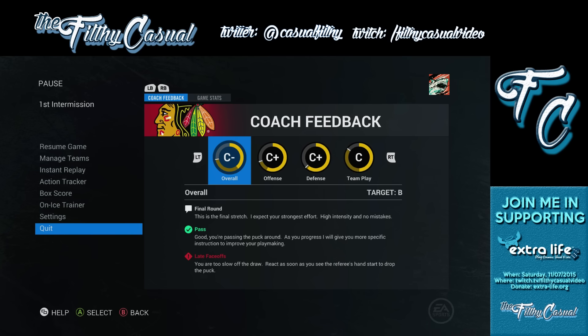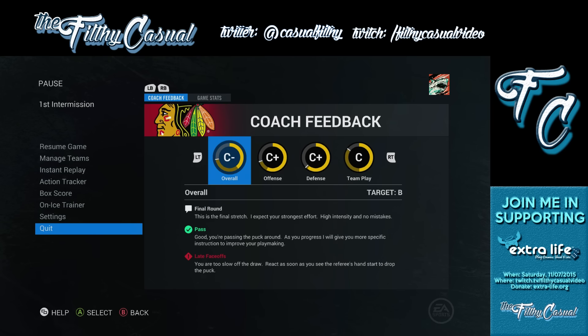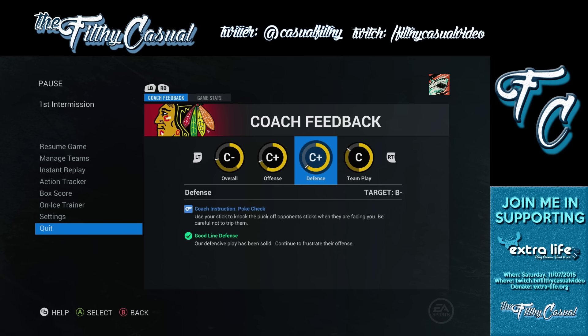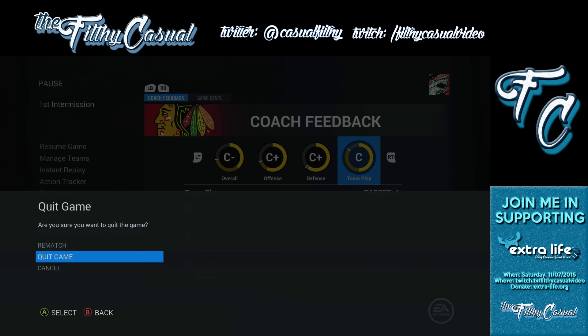It actually gives you everything — coach feedback on all of it. Start taking wrist shots, you get more power if you pull the stick back on your forehand before you shoot. Poke check — use your stick, connect with the puck and opponent's sticks when they're facing you, be careful not to trip them. Body check and face-off — yeah, we knew that. Okay, let's quit this game.